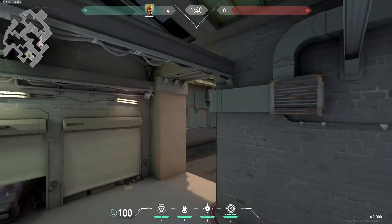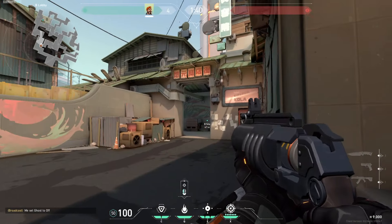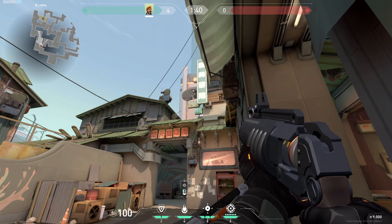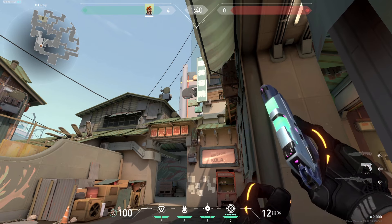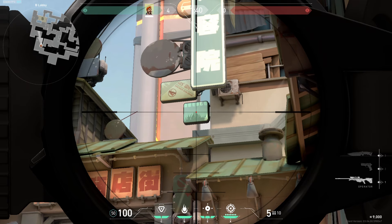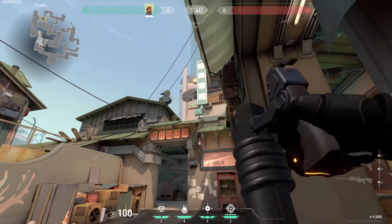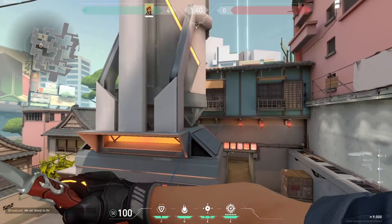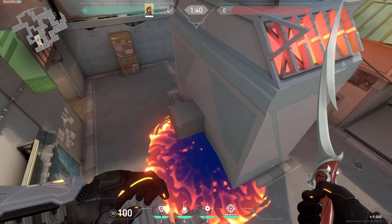All you have to do is stand right here. You see the mountain over here — you just aim at the top of this part. There are a total of two parts: the top and the bottom. Just aim at the top; it doesn't have to be exact. You throw your molly and it's gonna go through this small hole in the middle and land exactly here.